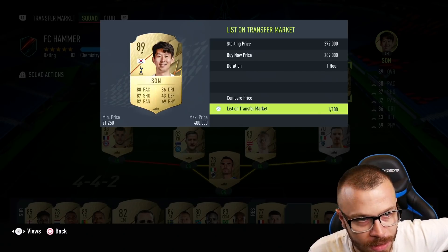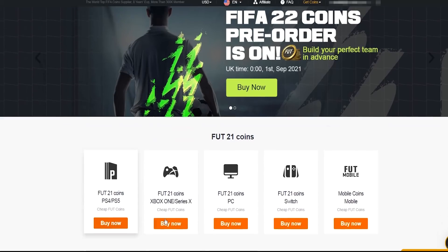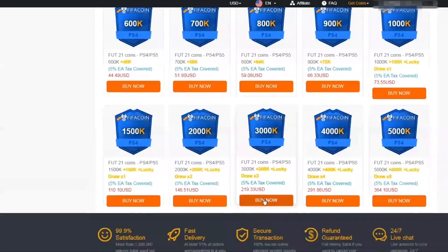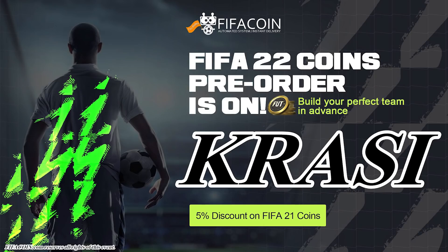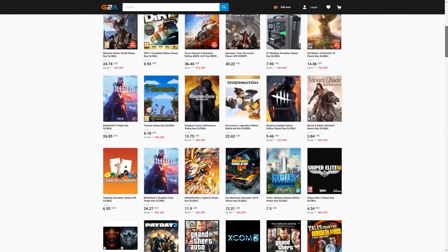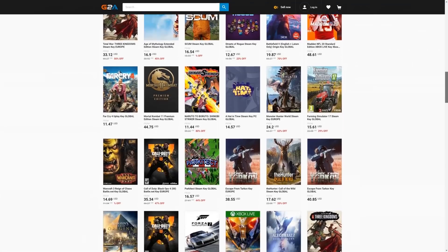Get your cheap and safe coins within 10 minutes from the cheapest place on the market — follow the link in the description and use the code 'crassi' for a huge discount. And if you wanna buy cheap game codes and prepaid Xbox and PlayStation cards, G2A is the place for you — check the link down below.